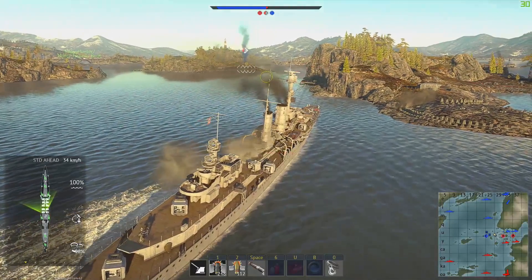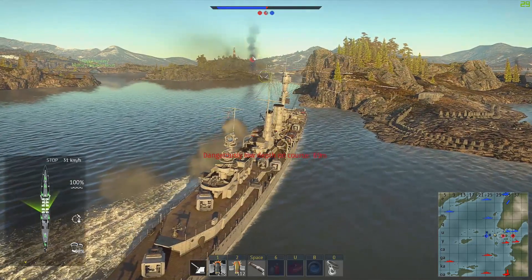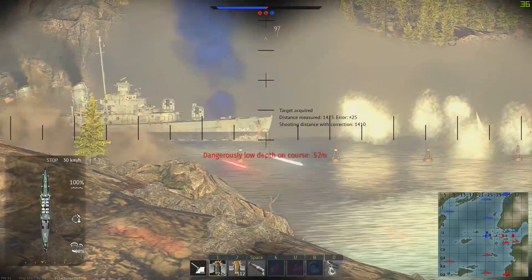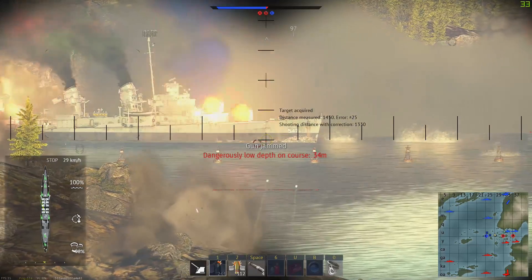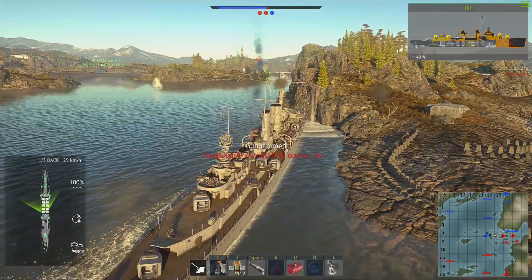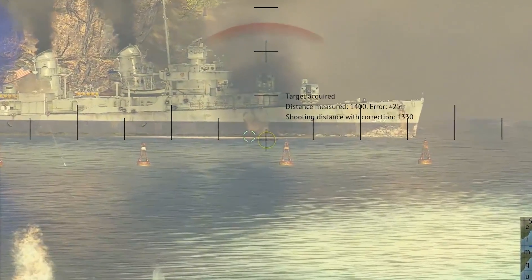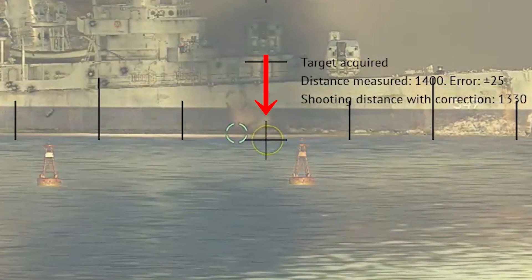Now that you have your controls set up, let's talk about how to actually aim in naval forces. Enter your gun sight and take a look at the layout. If you have played War Thunder Ground Forces, this sight layout will initially look very familiar. However, there are some key things to point out. The first thing to make note of is that the crosshair at the center of the sight does not necessarily represent where your armament is pointing.